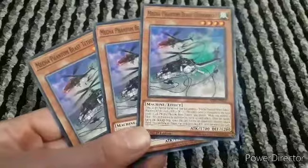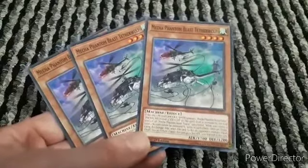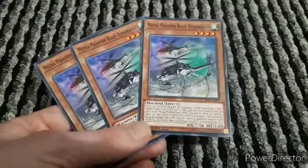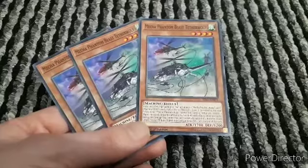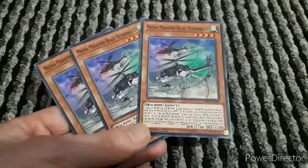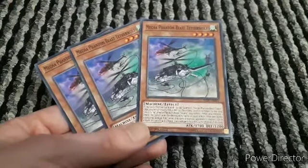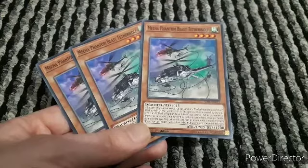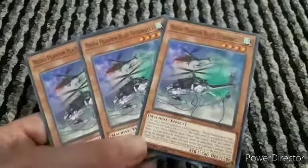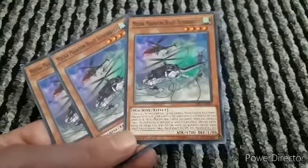Next we have Terror Wolf, and this is actually one of my favorite designs for Mecha Phantom Beasts - I think it could be because of the wolves and the helicopters. If this card is normal summoned, special summon one Mecha Phantom Beast token. This card's level is increased by the total levels of all Mecha Phantom Beast tokens you control. While you control a token this card cannot be destroyed by battle or card effects. Once per battle during the damage step when this card battles an opponent's monster, as a quick effect, you tribute one token - this card gains 800 attack until the end of this turn. It's a good effect.